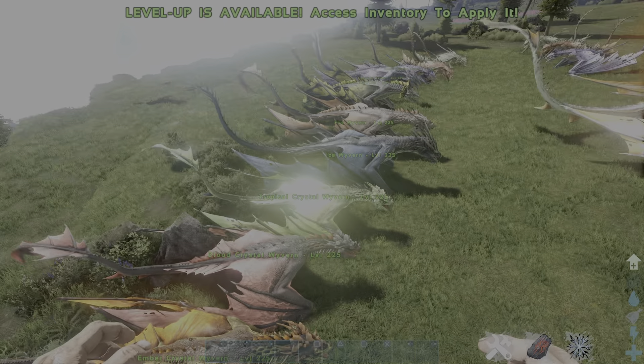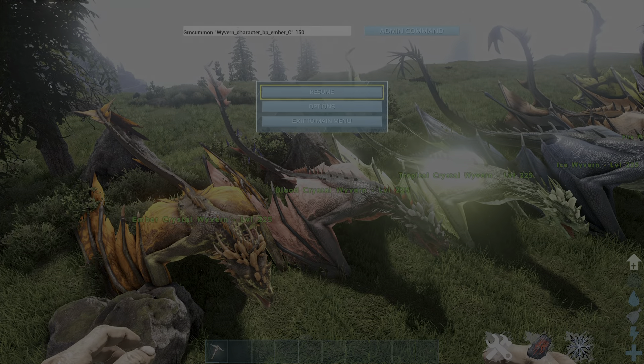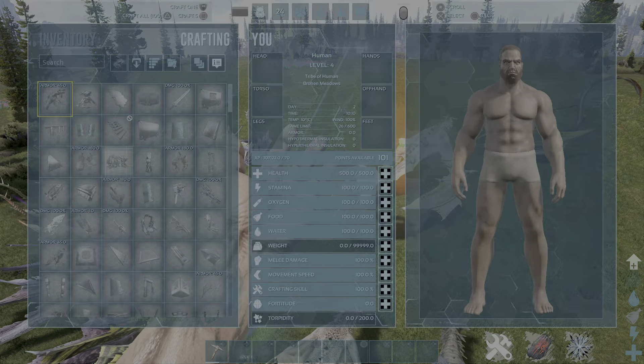For the crystal wyverns, you just put in the type you want at the end of the command. I'll try again for 'WS' which is the tropical one — maybe I need to cryopod the existing ones first before it'll spawn.